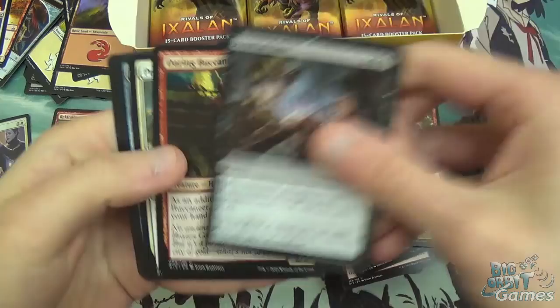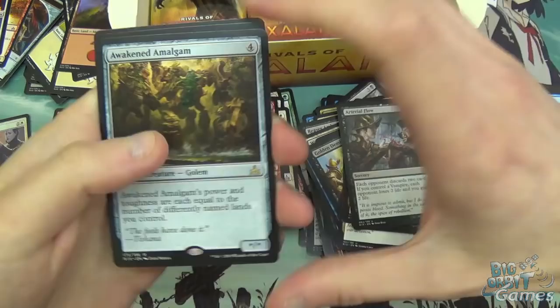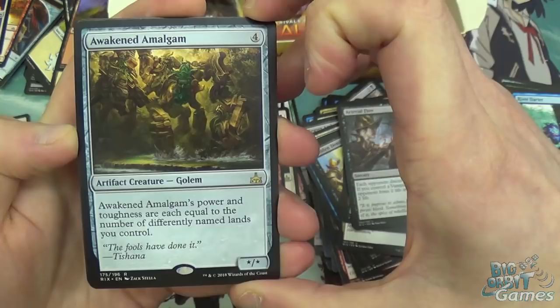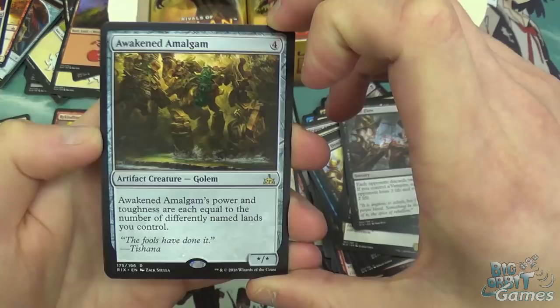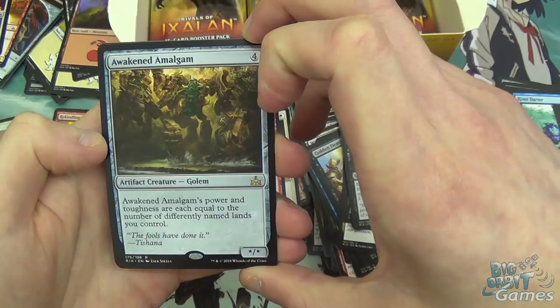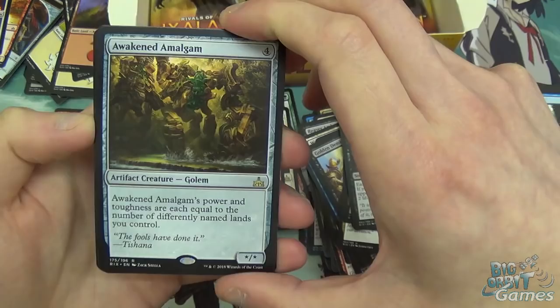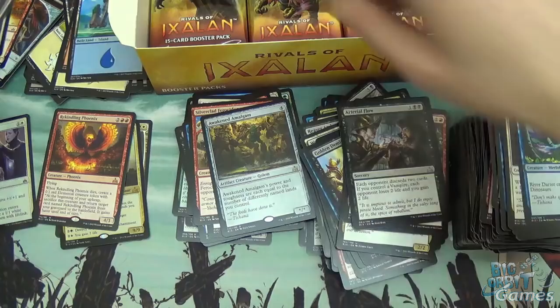Arterial Flow, Daring Buccaneer, Pride of Conquerors, and Awakened Amalgam — four mana, with power and toughness equal to the number of differently named lands you control. Probably a Commander card, though in standard you could get it to maybe seven or eight power and toughness in the right deck. When it comes out on four mana it's generally going to be like a 3/3, which isn't bad and it does grow. Maybe a bit slow, but has potential.